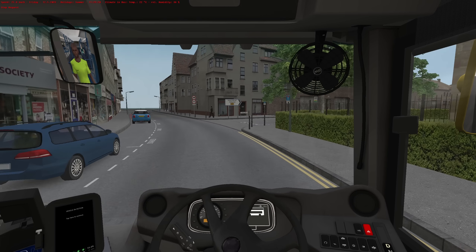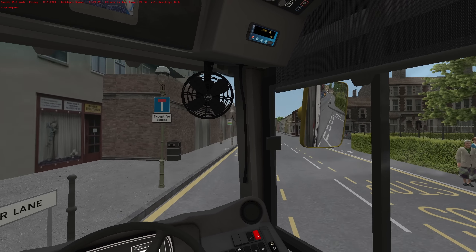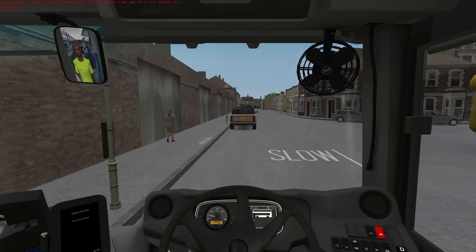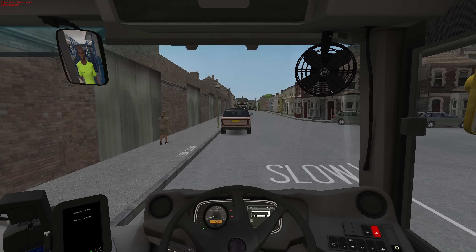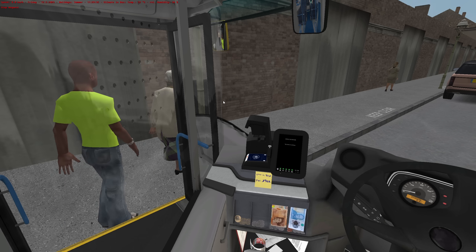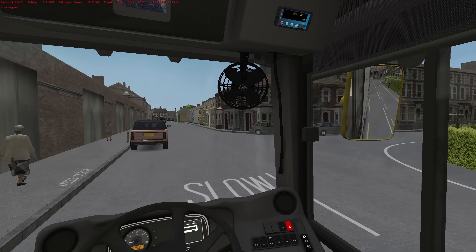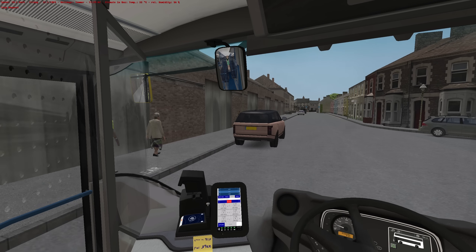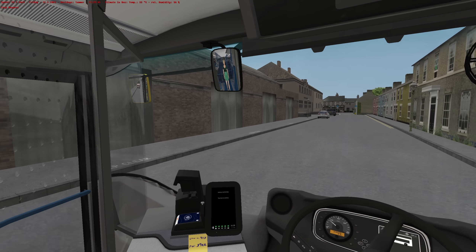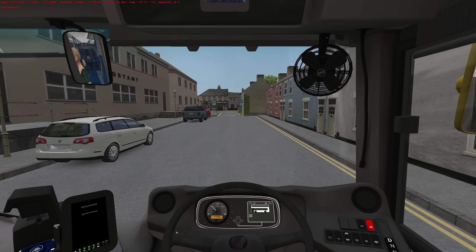Righty-o, let's get nipping round here. Careful not to cut that corner — to be fair, there's nobody there, is there? It's a bus gate down here, isn't it? I think it is anyway. Sorry child — you'll be first in line for the next stop, how's that sound? Yeah, it is like a little bus gate — buses only. It's quite nice, because it stops the through traffic.